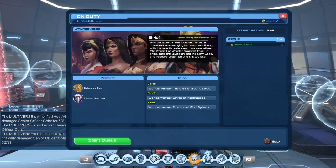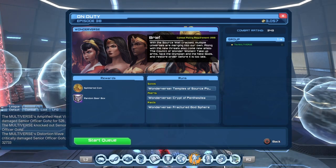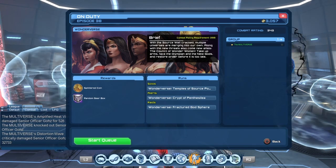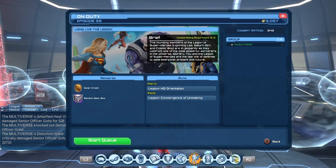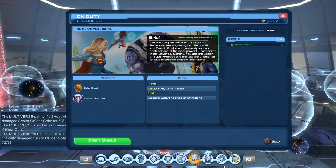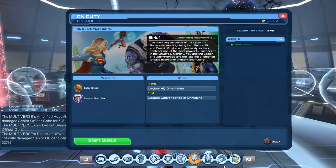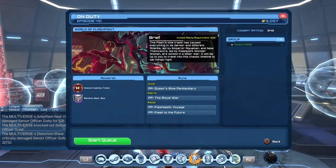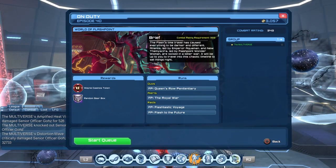Looking at each episode: Episode 38 has Wonderverse Temple Source Power, Crypt of Penthesithia, and Fractured God Sphere. Episode 39 has the Legion HQ Orientation and Legion Conversion of Unmaking — there weren't that many missions with the Legion DLC. Episode 40 includes Flashpoint, Queensrow, the Royal War, Flashtastic Voyage, and Flash to the Future.